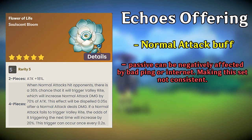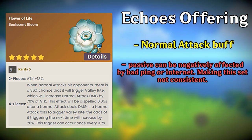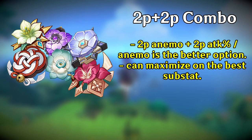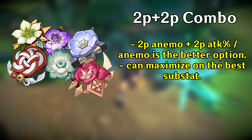Four-piece Echoes of an Offering also boosts your normal attack, but the passive can be negatively affected by bad ping or internet, making it really inconsistent. Lastly, you can mix and match a 2-piece/2-piece combo of Anemo or attack percent bonus, which allows you to optimize using sets that have better substats for you.